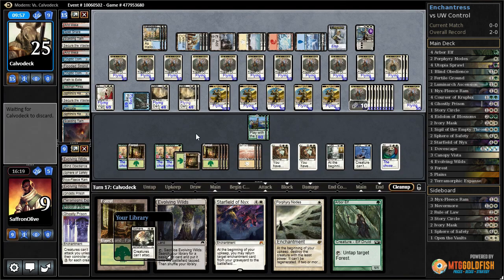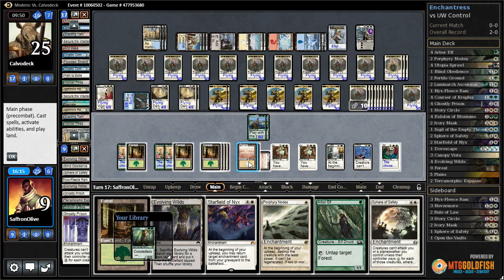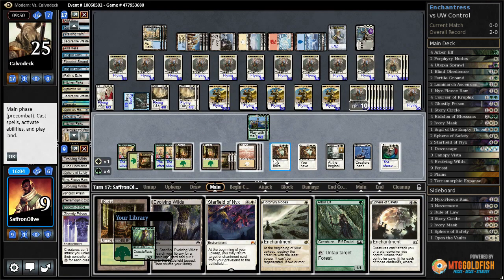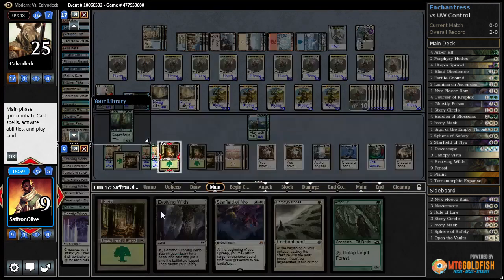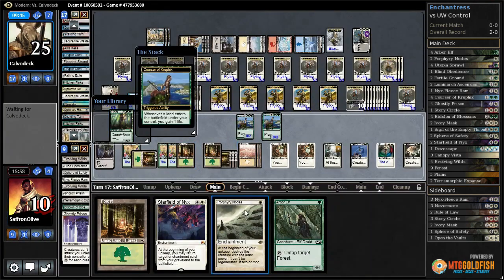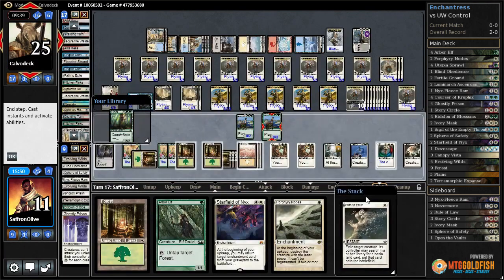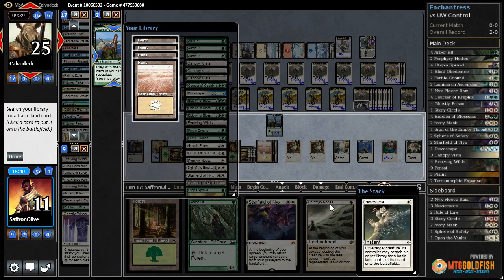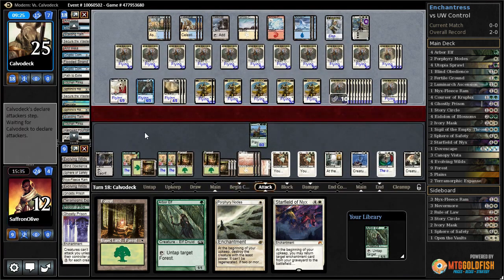Opponent passes and has to discard some cards. They can't Snapcaster Negate — pitches Kitchen Finks and Hallowed Fountain. Let's tap correctly — Sphere of Safety — did they find another counter? No! Alright, then Evolving Wilds gains us two life and now we just pass and see what happens. Path to Exile a Courser — we'll get a land this time. Opponent's getting close to ultimating Elspeth a second time.